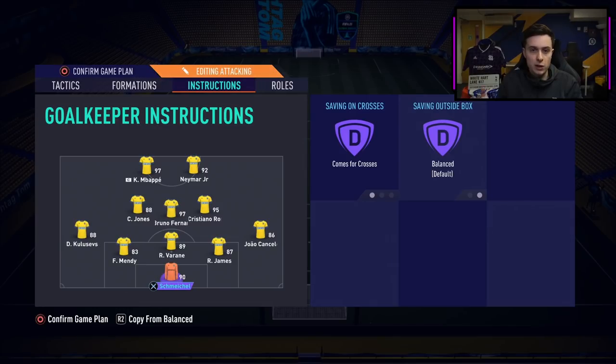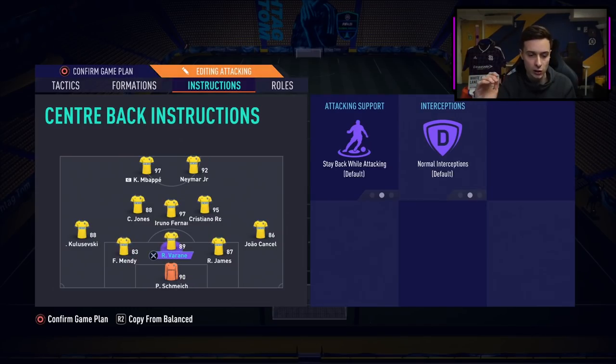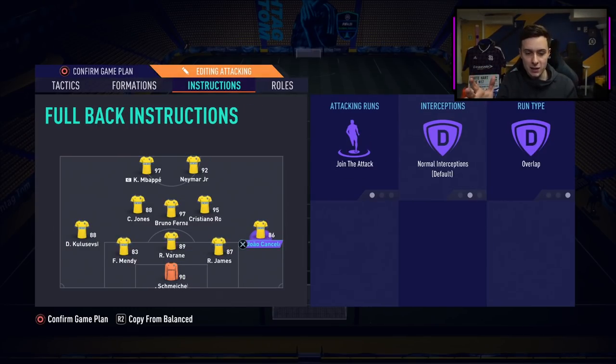Players in the box is only four but I think you can change this between four and seven — if you want to go more attacking, push it up to seven. Corners and free kicks same situation, just passing them short. Now on to the instructions for the 5-3-2, and this is where you really determine whether you play it like a rat or as an attacking player. Comfort crosses on Schmeichel and no instructions on the centre-backs. My wingbacks are on join the attack with the overlap instruction, so when going forward they come in late at the back post making overlapping runs past the centre mids and strikers.